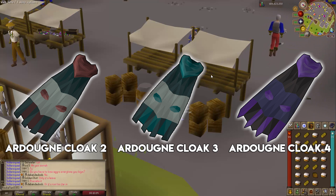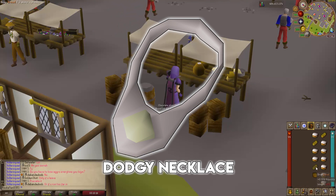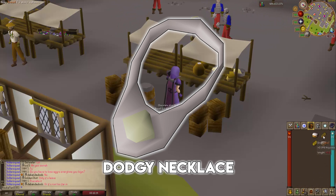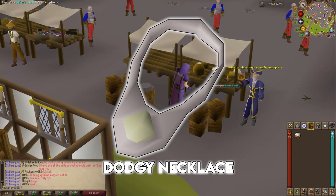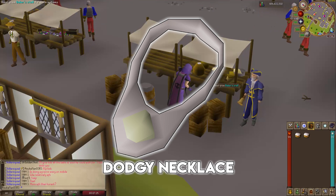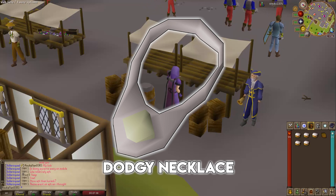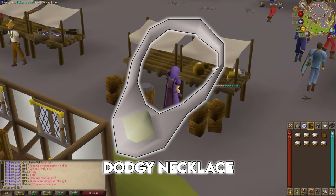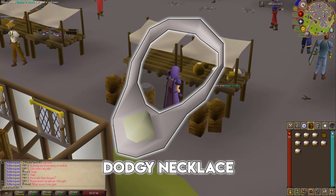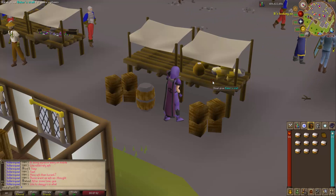You do not need the cloak equipped or in your inventory to get the bonus — just having the diary done is enough. Next is the Dodgy Necklace, an enchanted necklace created with a silver bar and a cut opal, requiring 16 Crafting to make and 7 Magic to enchant, or bought on the Grand Exchange for about 900 GP. While equipped, it provides a 25% chance to prevent you from being stunned and damaged when failing a pickpocket. Each necklace has 10 charges.